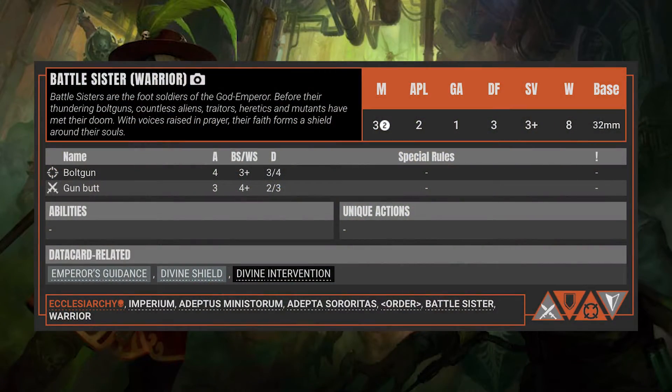Each operative has a data sheet that shows what they can do: how much they move — three circles on a gauge, which is six inches — how many actions they can take per activation (two), how many defense dice they roll when defending (three), what they save at (a three-up, meaning a three, four, five, or six on a D6), and how many wounds they have. You can also see their special abilities and weapons. I'll go through the weapons as they come up, as well as the melee options, to keep you in line with the game.